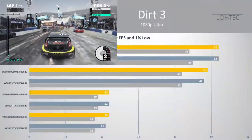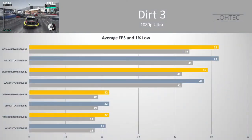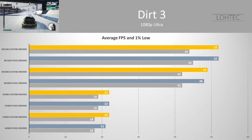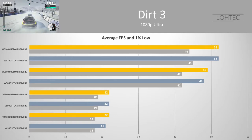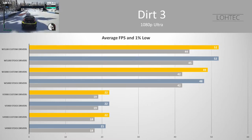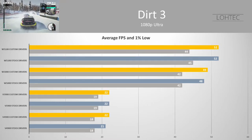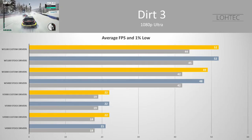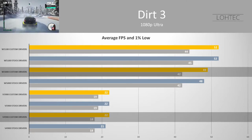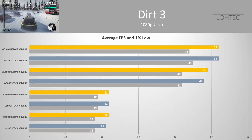Dirt 3 was released around the same time as all these cards and, expectedly, runs pretty well even at 1080p ultra. The W5100 and W5000 both come in around the 50 FPS mark with the W5100 having a slight advantage, while the V5900 and V4900 are both in the 20 FPS range with not much to separate them. The custom drivers do technically increase performance on two of these cards, but again it's one frame — really margin of error.